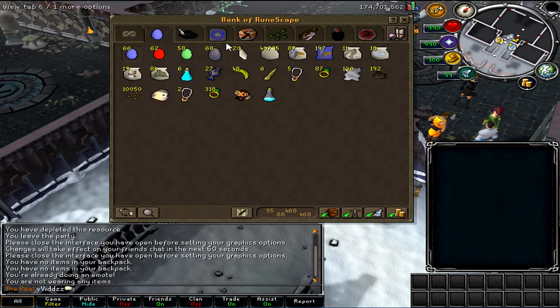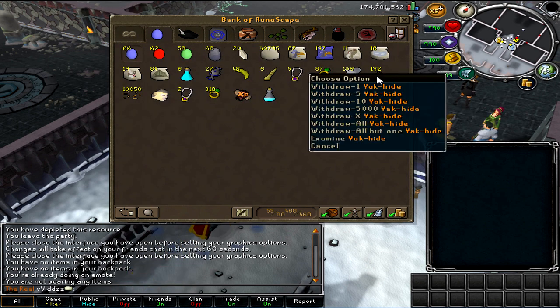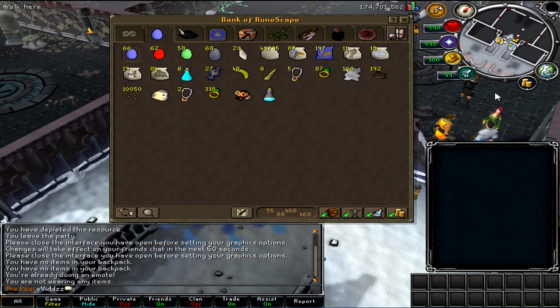Next tab, we have my bird's eggs and summoning. I don't really have many summoning supplies left because I am now 99 summoning, as you just have seen.